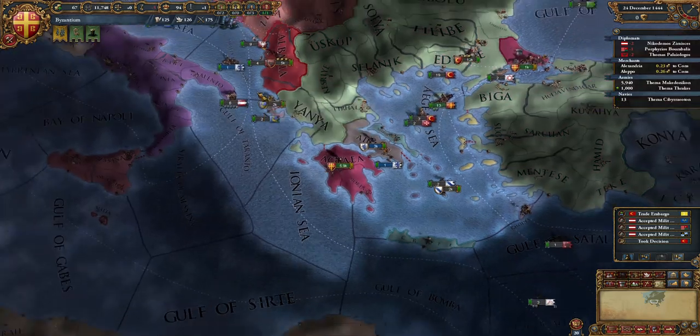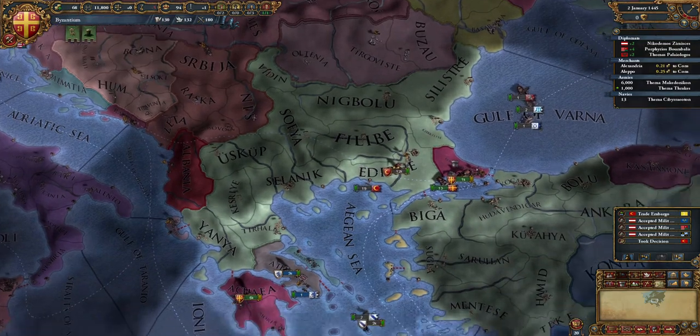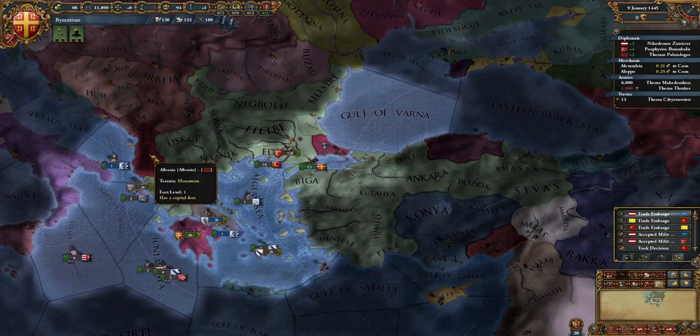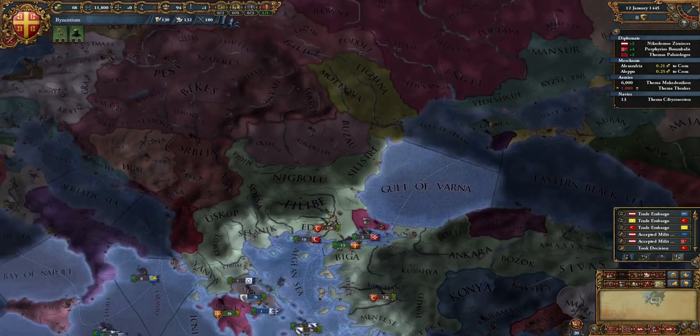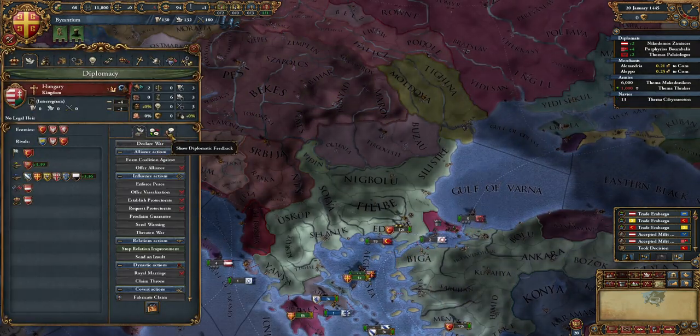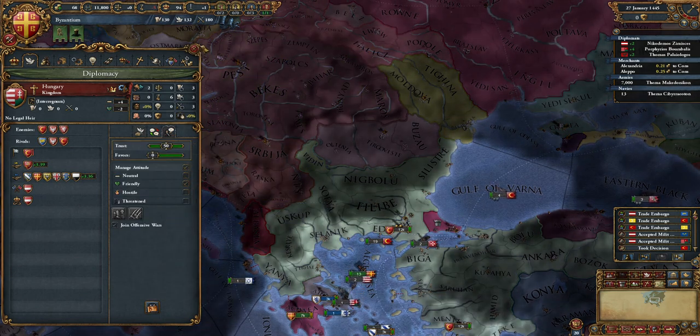As you can see, Vidin is a province of interest. You're going to set Hungary to friendly manually even though it is neutral. For the Ottomans, manually set them to threatened — but it really doesn't make a difference since they already consider you threatened. We are close to getting an alliance from Hungary, and that is because of the rivalry with Venice.